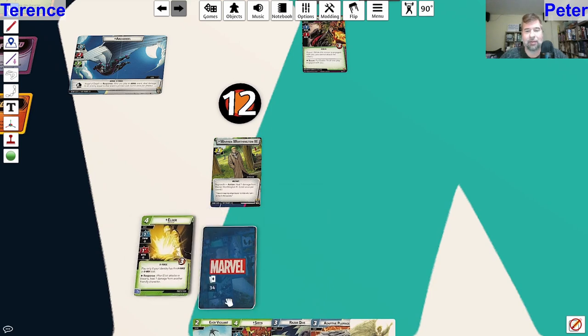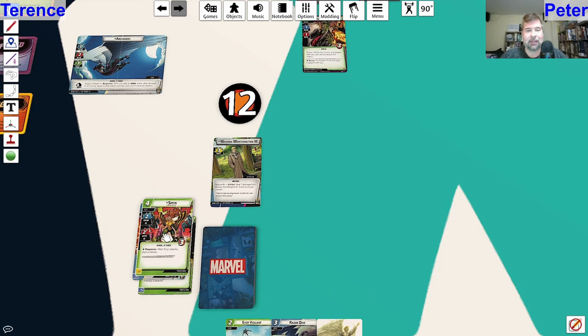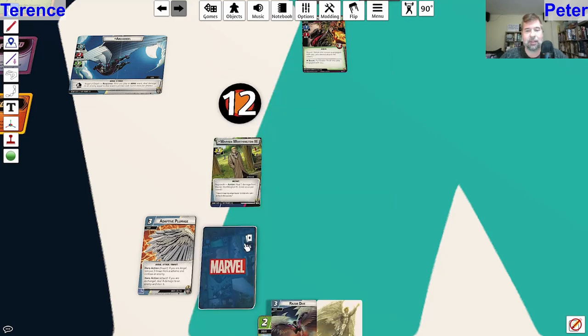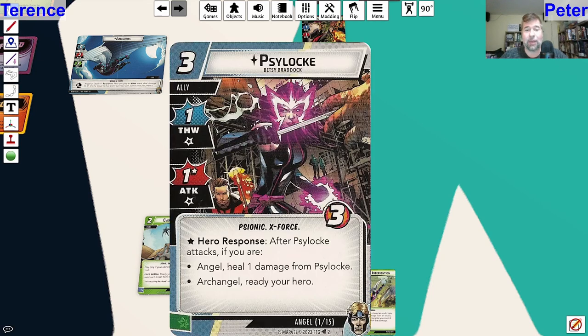I'm going to hold on to Avion Anatomy because I do have an aerial event I plan on playing this turn, but let's get rid of everything else except for Razor Dive, which is going to let us do six damage with overkill and piercing. Let's draw up and hopefully get some double resources. We got Psylocke - after Psylocke attacks, if you are Angel, heal one damage from Psylocke or Archangel, and ready your hero. Both of those things are really good.